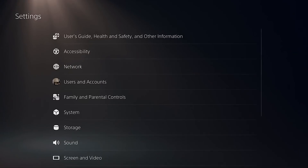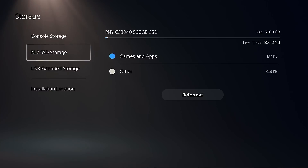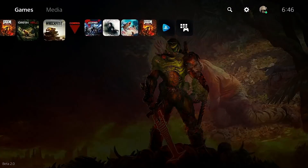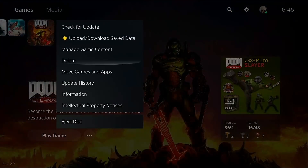Going into the settings menu, you can see the console storage there — I don't actually have many games on this system, but look how full the console storage is. That's really the whole necessity of these M.2 NVMe drives. And there is our PNY CS3040 SSD right there, ready to go. So let's start moving some of these games over.